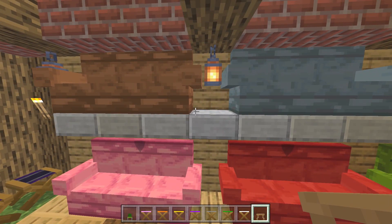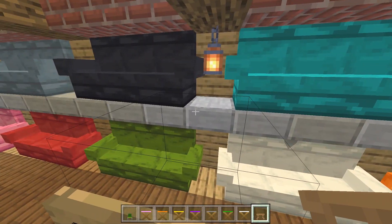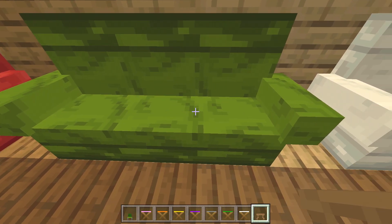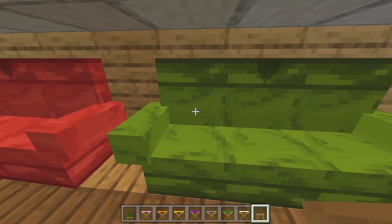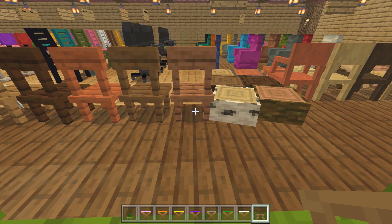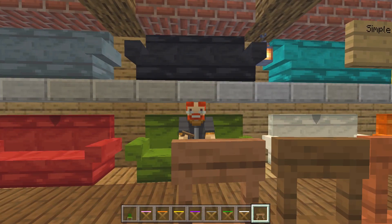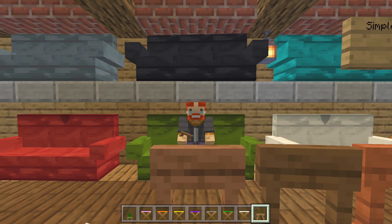The big sofas — or big couches, whatever you call them — look fairly cool and come in all the different colors. However, you can only sit in the middle; you cannot sit on either side, which is quite unfortunate. We are limited on what we can do with these, but it's still really cool that you can sit on them and maybe watch your favorite TV show.